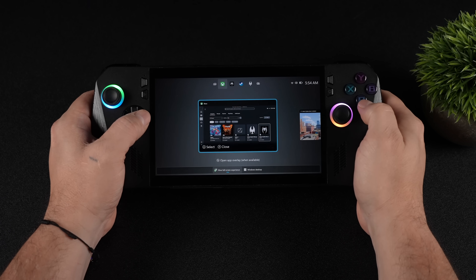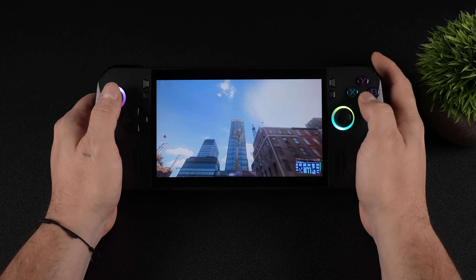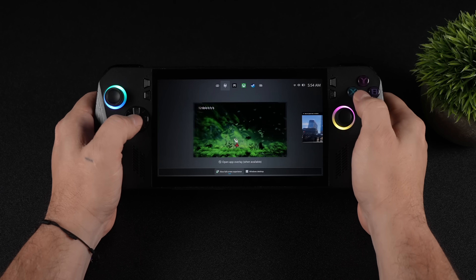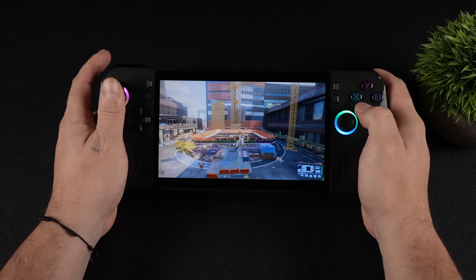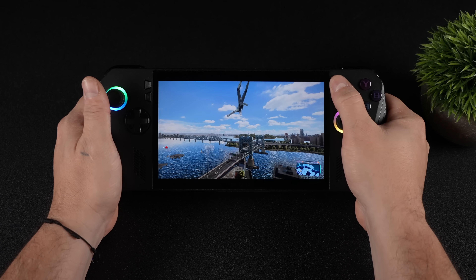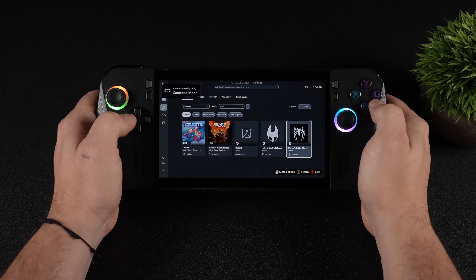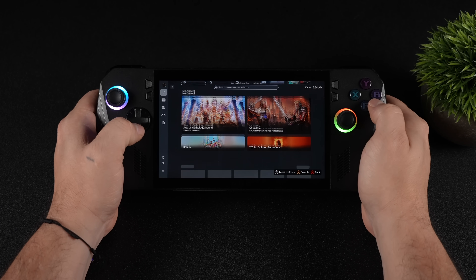Hey, what's going on everybody, it's ETA Prime back here again. Today we're going to be taking an early look at the upcoming Windows full screen experience for handhelds. This is basically the same thing we're going to get on the ROG Xbox Ally X and the ROG Xbox Ally when it launches. Microsoft wanted to make it more streamlined for handhelds, and overall it's been a pretty smooth experience on the ROG Ally X.